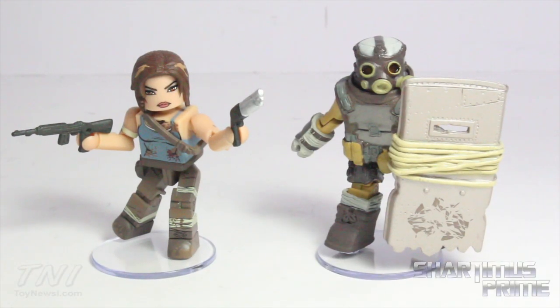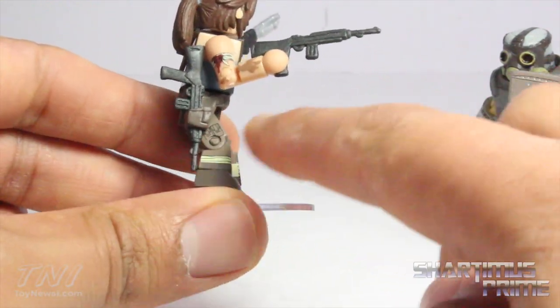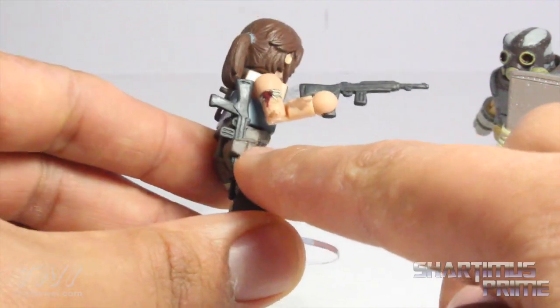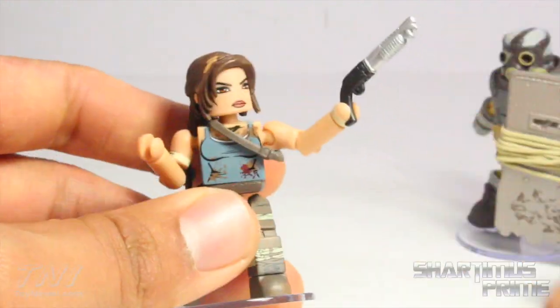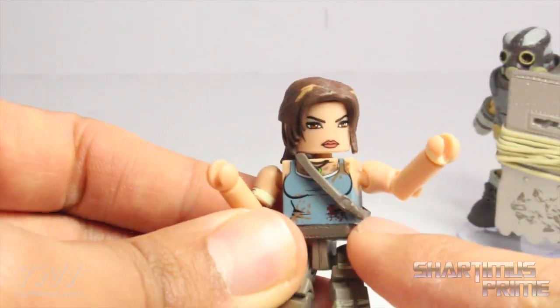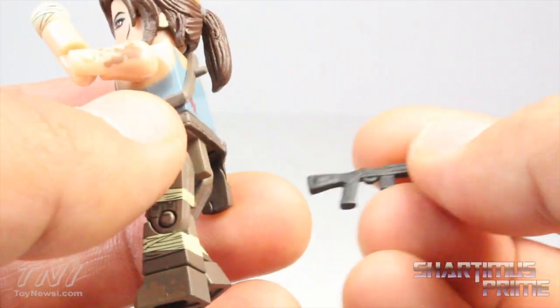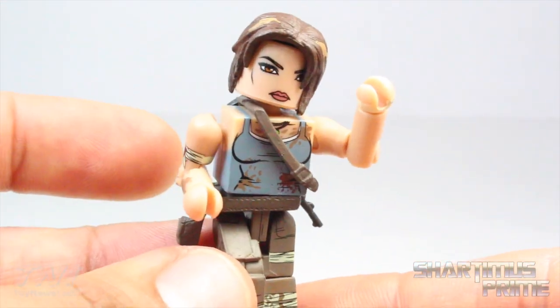For the second two-pack, we have the Battle-Damaged Lara Croft and the Armored Tomb Raider Scavenger. The story is that Lara Croft's ship was run aground, she was captured by the island's inhabitants, had to escape and fight off Tomb Raider scavengers, and was wounded while rescuing her friend Samantha. She comes with three accessories: two rifles and a shotgun with nice silver paint applications. She has an added strap going across her body with a peg, and the rifles have peg holes so you can store a gun on her back.